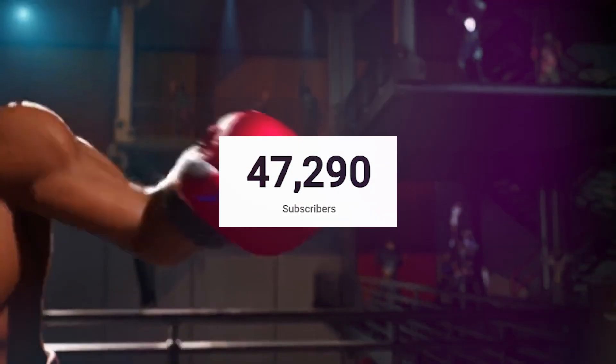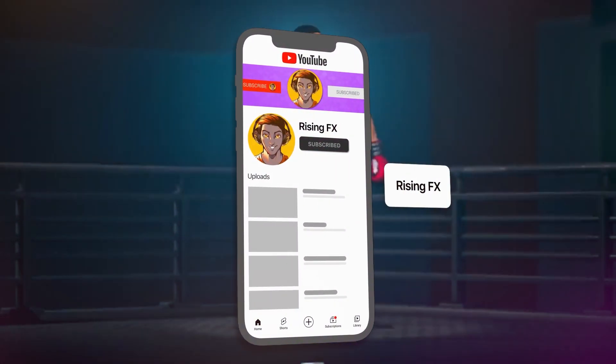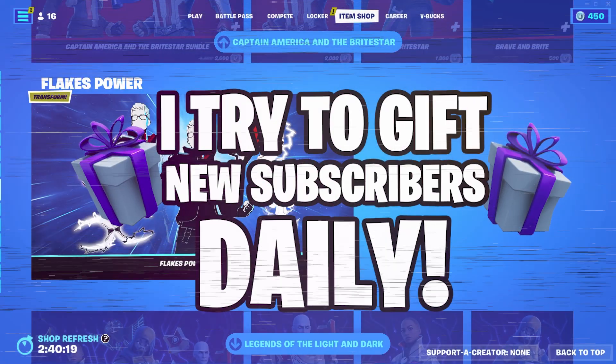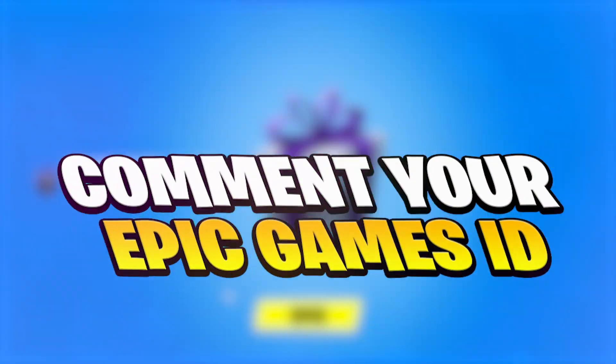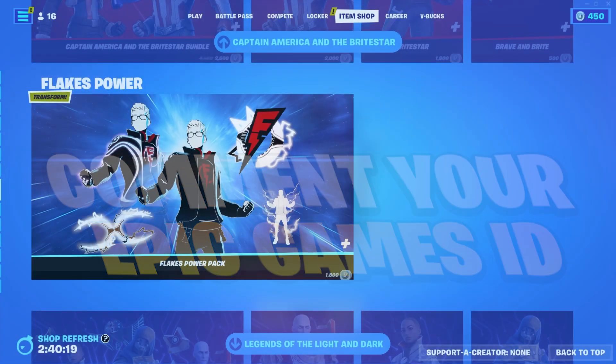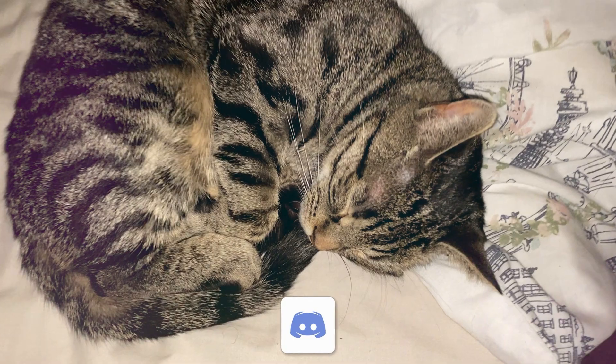We are getting so close to 50,000 subscribers — it would make a big difference if you hit that button and turn on all notifications. Since I do give my subscribers as much as I can, be sure to comment your Epic Games ID down below letting me know what you'd like from the Fortnite item shop. Me and my cat Maya would greatly appreciate it if you could join my Discord in the description down below.